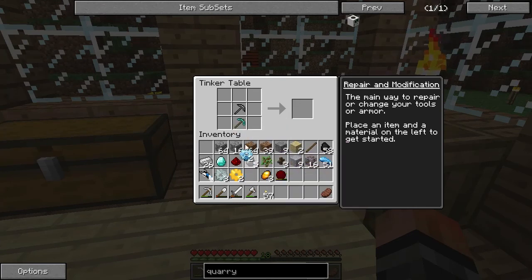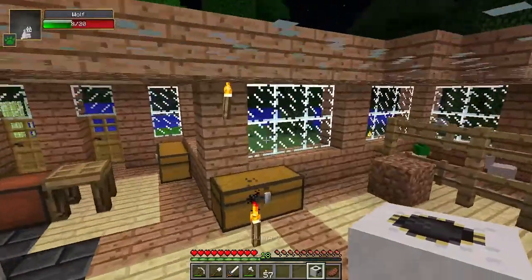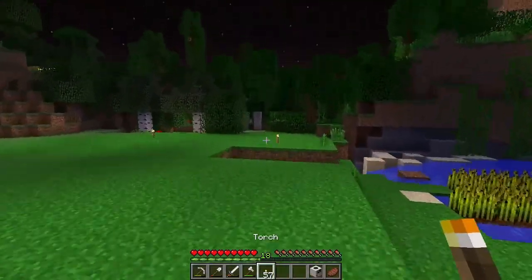My pickaxe there. Put the diamonds in, put the gold in, put the iron gears in, and put the redstone in. And boom! We have a quarry. Now we need to power our quarry — we have a start, actually. We're getting somewhere.